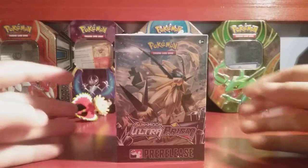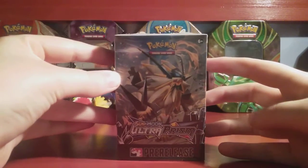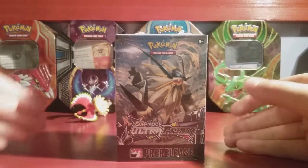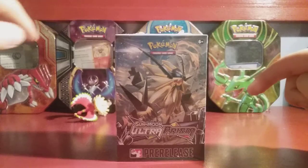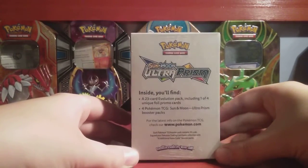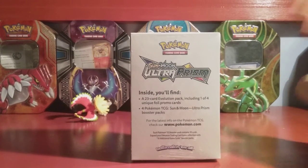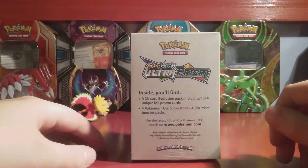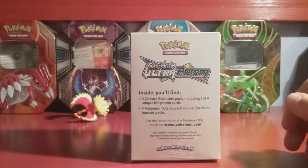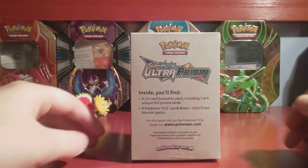Today we are back with another video. We are opening the Sun and Moon Ultra Prism Pre-Release Kit. Now, we missed the pre-release for this set because we went camping. However, we were still able to find a box of it, so why not open it up? We did two Burning Shadows before, and we showed what we got in our kits for Guardians Rising. We opened Burning Shadows but didn't do anything with Crimson Invasion other than opening packs. But anyway, this is the Ultra Prism.